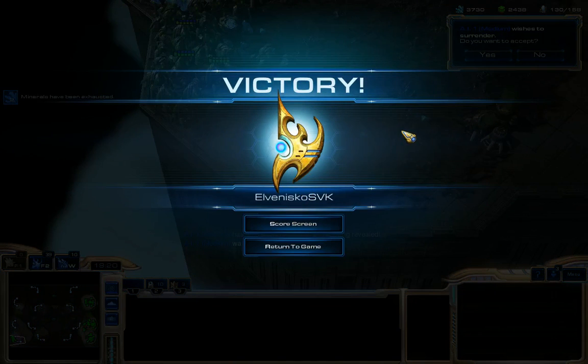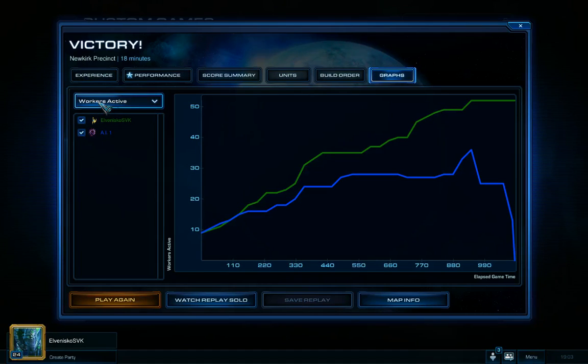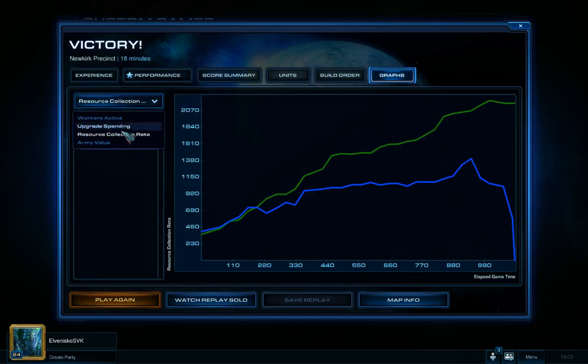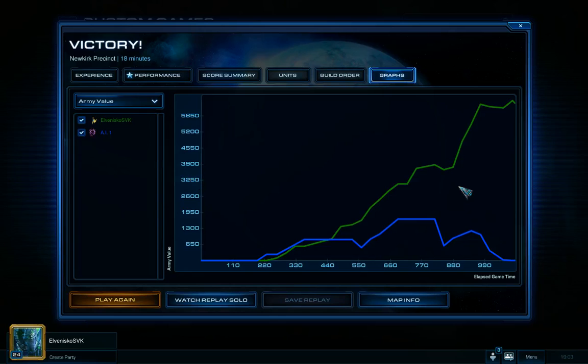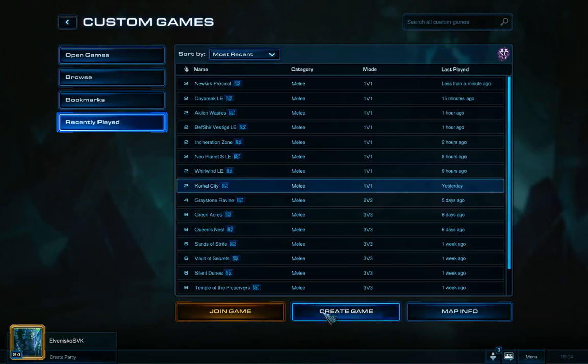That's the second game. We learned about Sentries, a little about Observers, and how to warp in units. Looking at the graphs — workers active: much better; upgrade spending: much better; resource collection rate: much better; army value: he had no chance. This was a stronger enemy than in the first game.